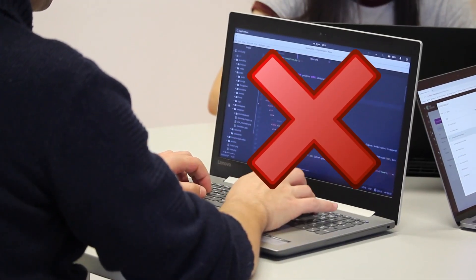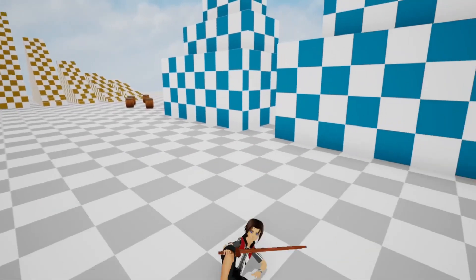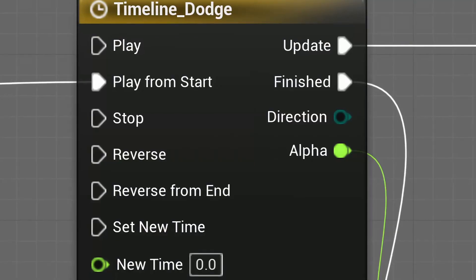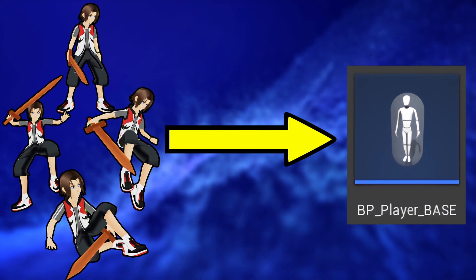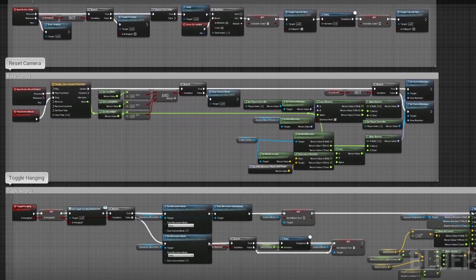Secondly, I was using unconventional hacky ways to do ability movements. For example, when I implemented the dodge roll, I had to push the player forward over a set amount of time, and I did that using a timeline, which is not the right way to do character movements. And lastly, I was creating and storing all my abilities inside the character system. Even with just a few abilities, this was a big mess that grew inside the character system. Now imagine that but with hundreds of abilities — it would be impossible to manage all that in one place.